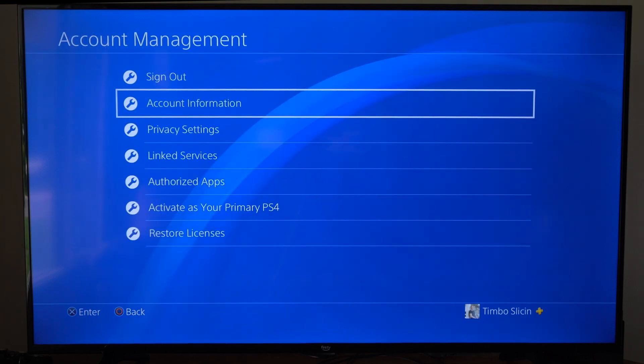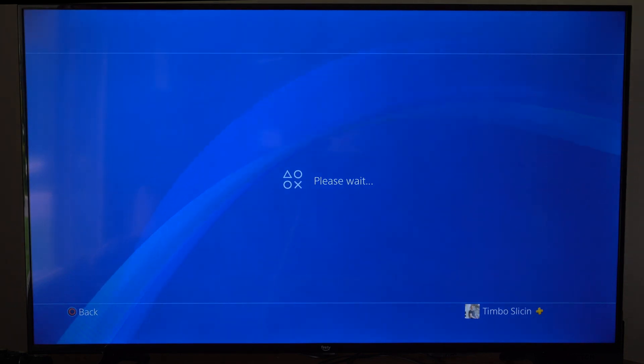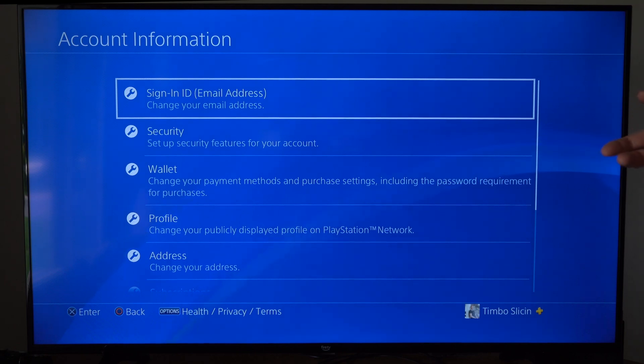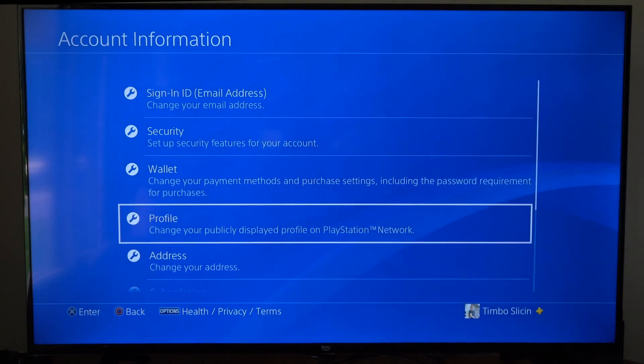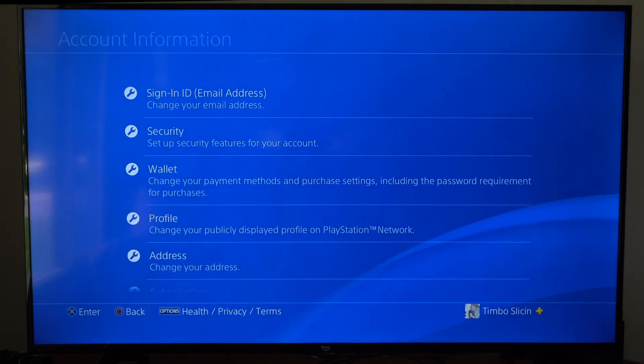Then we want to go to Account Information. It's going to say Please Wait and you might have to verify your identity by typing in your password. Then under here, we want to go on down to where it says Profile — change your publicly displayed profile on the PlayStation Network — and select this.